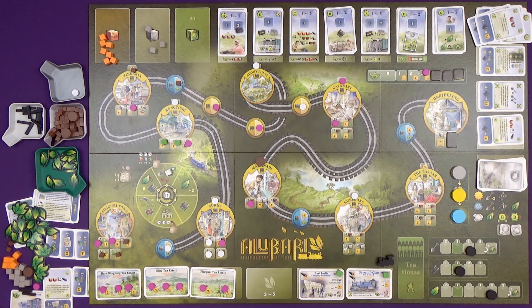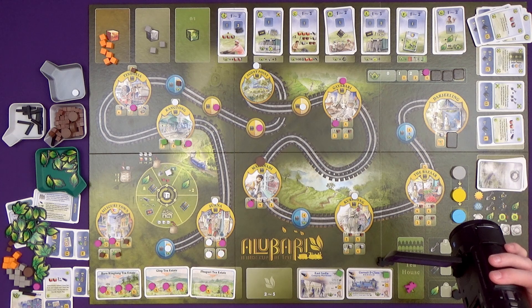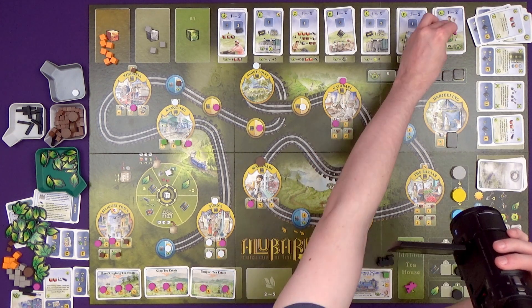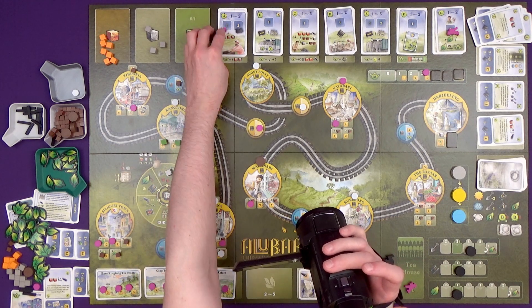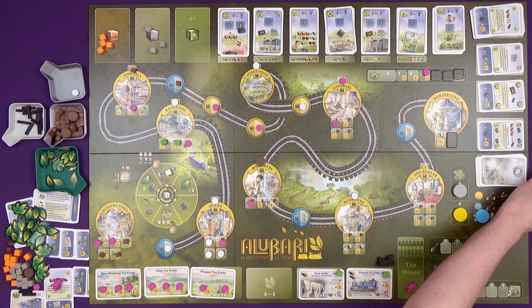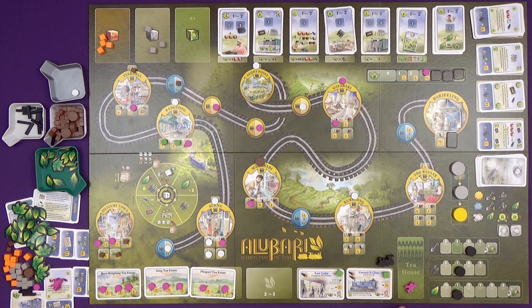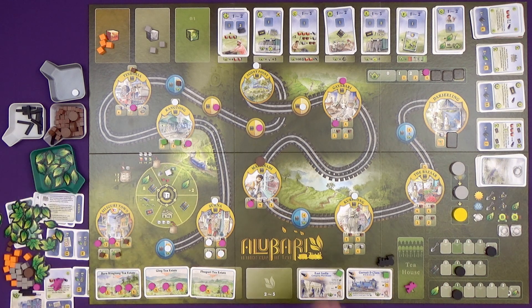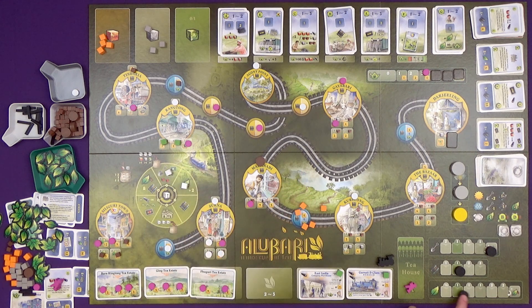I'll just hold on to all of my resources and make these events happen. I'm not going to pay for my worker - I realized that was a bit daft. Work rate comes back down to one; I would have liked it to stay because I could get two from here but I think I'll come over and get one tea leaf, why not. And then I'll just get some more cubes. Weather - just fog, fog, fog, fog. Not half the grow rate though, so harvest is triggered - that's just going to be eight because the grow rate is one.